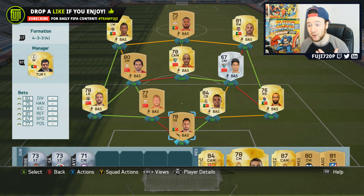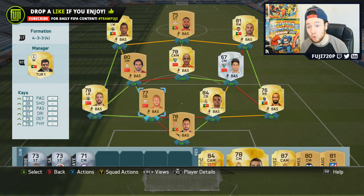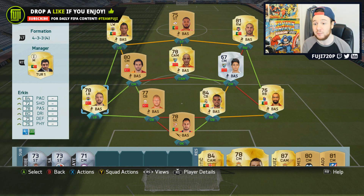In goal we've got Beto — you can pick him up for around 350 to 400 coins, he gets the job done. At right back we've got Bosingwa. At center back we've got Pepe — probably the most expensive player in the side, but you need quality alongside Kaya. At left back, one of my all-time favorites: Erkin the Gherkin. He's so solid every single year and goes for around 900 coins — brilliant value.